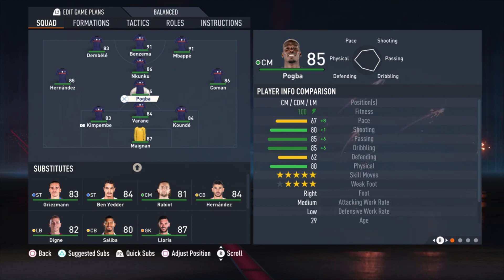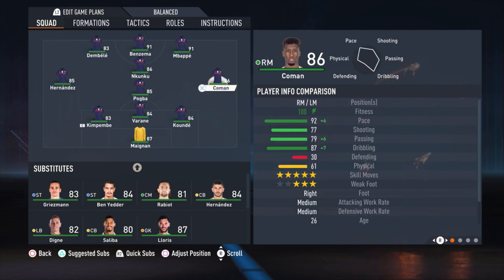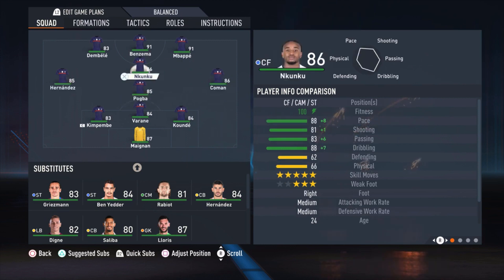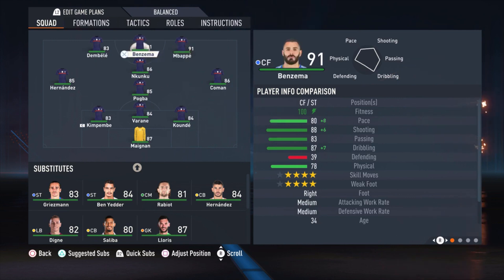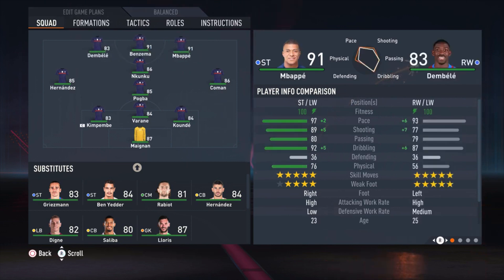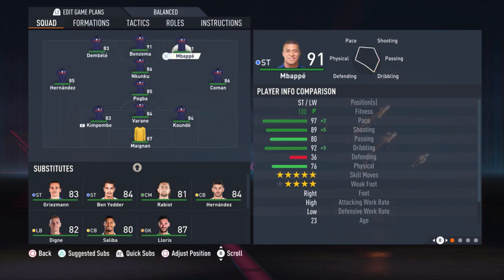Then we have Pogba here as the defensive midfielder. Koundé is not in the squad at this moment in FIFA, but maybe in the future he will be back — then you can replace Pogba with Koundé of course. The right midfielder is Koeman and the left one is Hernandez. Hernandez is normally a left defender, but his high attacking work rates and his pace make him a really amazing player on the left side of midfield. The attacking midfielder is Nkunku. Mbappe is the right striker, Benzema is the central one, and Dembele is the left striker. You can switch Mbappe and Dembele if you want — it doesn't matter that much for the tactics.